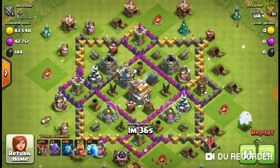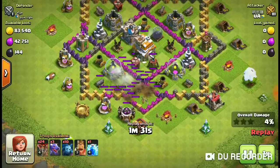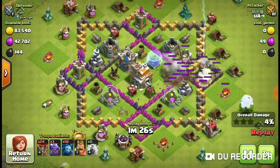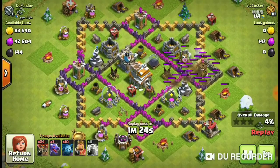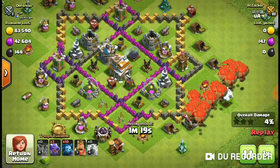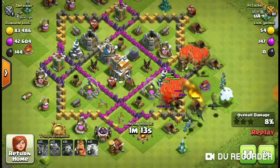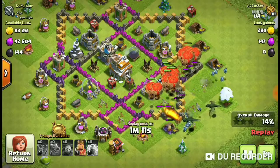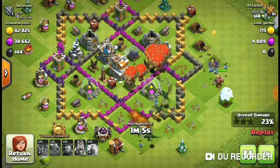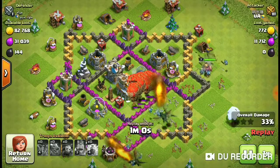So basically I am going to a death base and a lot of people only want air defense. That's basically the end of this attack guys - you just have to rush in everything all at once. And as you can see there are no clan castle reimbursements, so that's it.